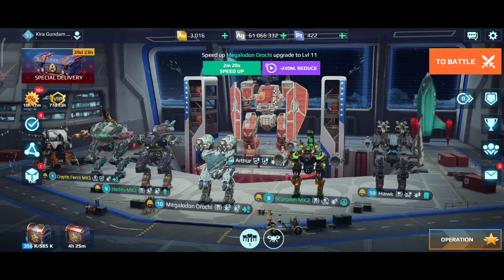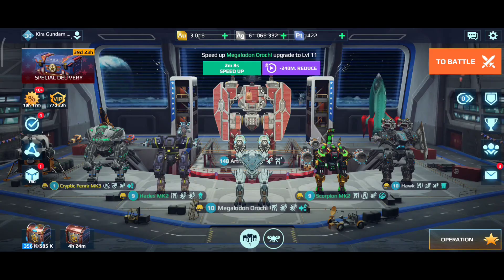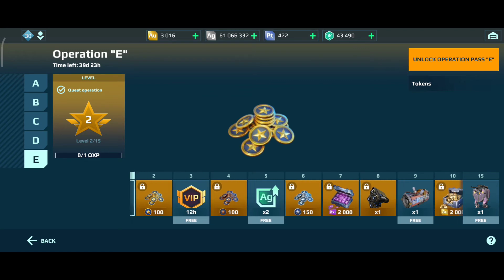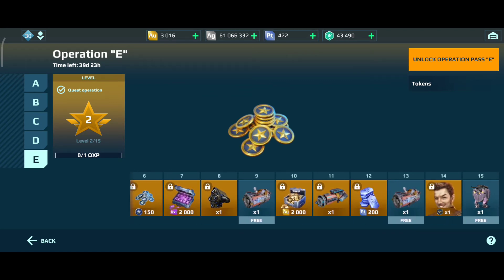That's basically the Operations E-Pass in a nutshell. I hope this is clear for you guys — you have to wait for a task to come in, read what it asks, complete it, claim it, get your point, and your Operations E-Pass goes up one level. Then you can claim whatever prize you have, either the free prizes or the paid prizes if you've paid for the pass.